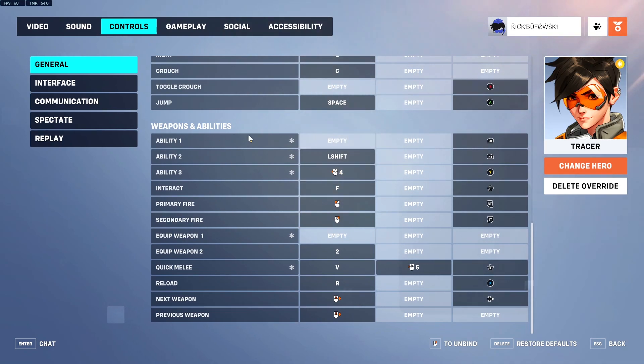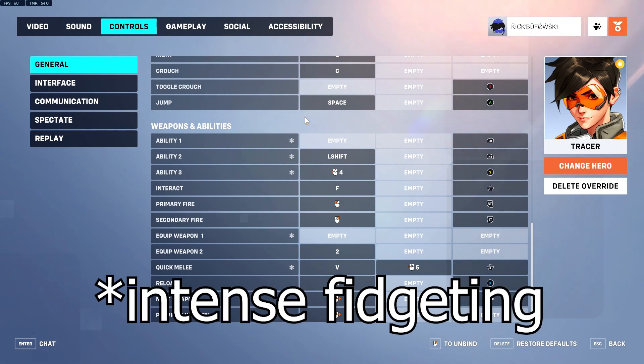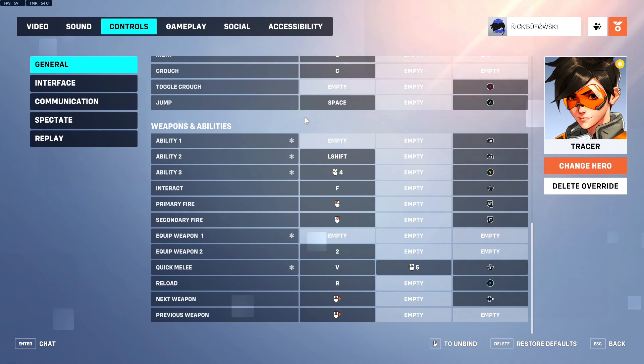For my abilities, I have my blinks on right click. I prefer using right click over shift, which most people use, because I think I can click it faster — and you need really fast reactions with your blinks, so that's what works for me. I know some top tier Tracers that use shift, so if that's more comfortable for you and you feel like you can press it faster, then you should use that. Or any other button that is more comfortable for you, because blinks are really important.